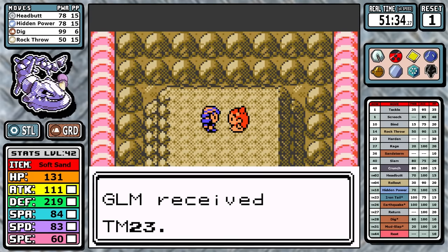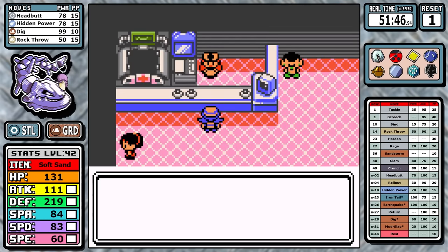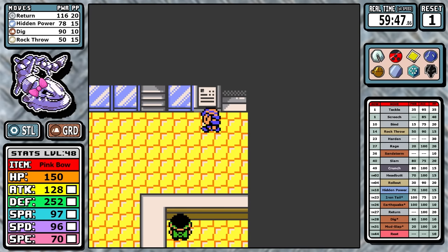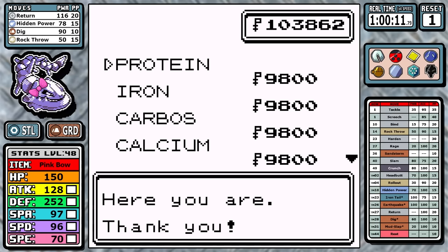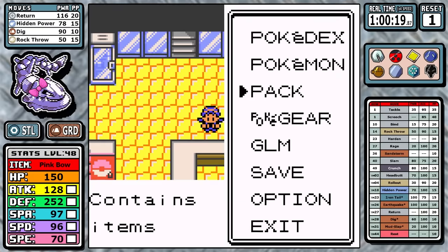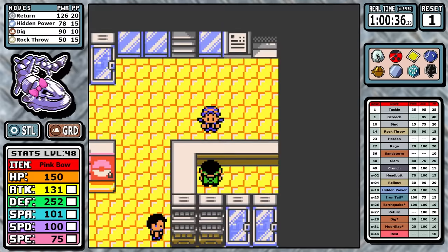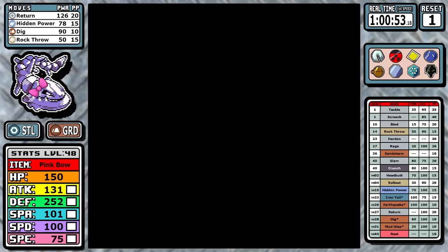Thanks to the magic of video editing you don't have to see a single Rocket battle. Now for the vitamin buy: this is the part of the game where Return starts to outclass things like Headbutt. I'm able to afford three Proteins, four Carbos for speed, and three Calciums. I had a bit of an existential crisis — I was wondering if in Gen 2 I should be buying Zinc for Special Defense, but it turns out Calcium still does the same thing it did in Gen 1. So I felt pretty good — just had a brief out-of-body experience for a minute thinking I'd been doing something wrong for months.